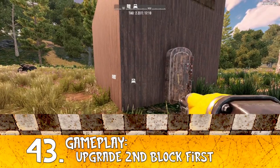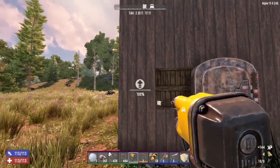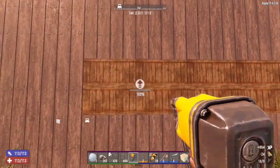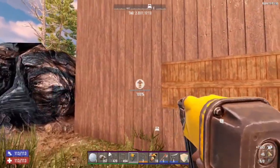Tip number 43: upgrade the second block first. Most zombies are two blocks high, so they always attack the second block in front of them. In the early game, invest your upgrade materials into the second block first. When you notice damage there, repair it.